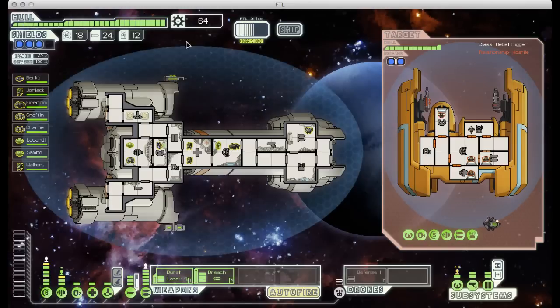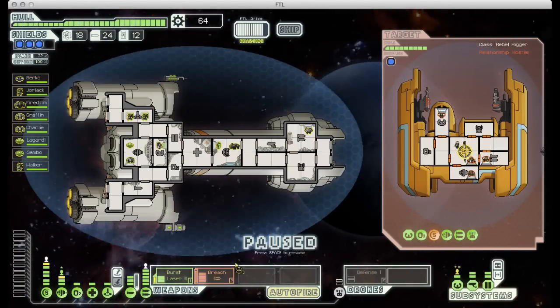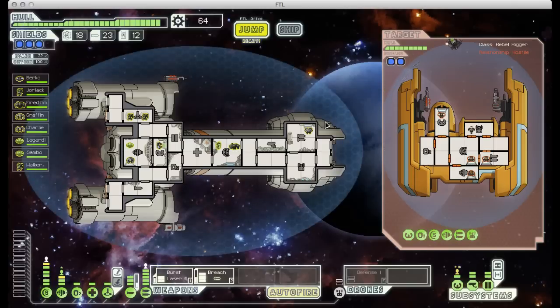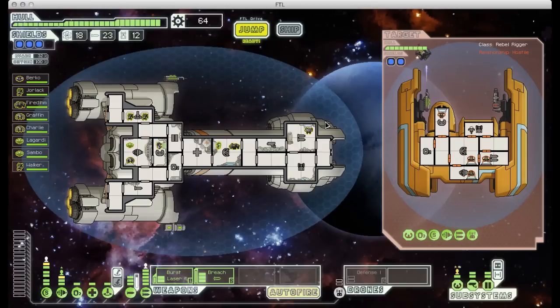I could send my Mantis over to board him, but it would be a four-on-two fight and I'm not sure they would survive. Now that the artillery beam has taken down their shields one level, I'm going to take a risk and fire both of my weapons — hopefully at least a couple shots will get through their defense drone. They did, but then the missile missed and that kind of defeated the purpose. Nothing ventured, nothing gained. What I'm actually going to try and do is time everything out so that my weapons fire at the same time as the artillery beam, but the missile keeps getting shot down and I don't want to waste these missiles.